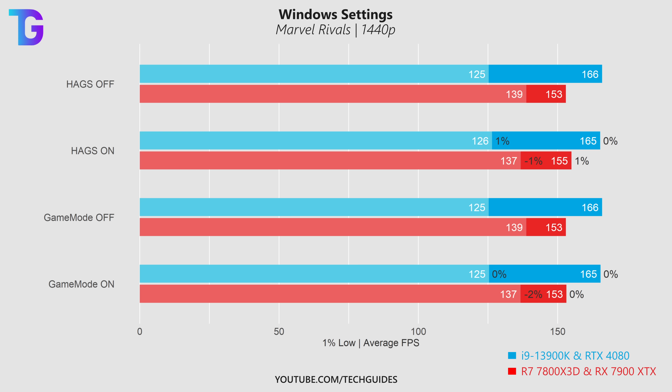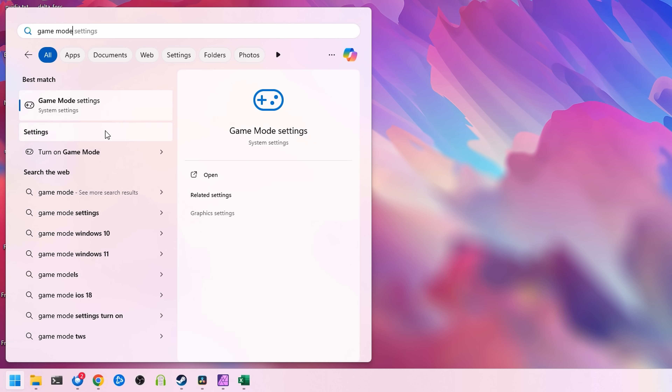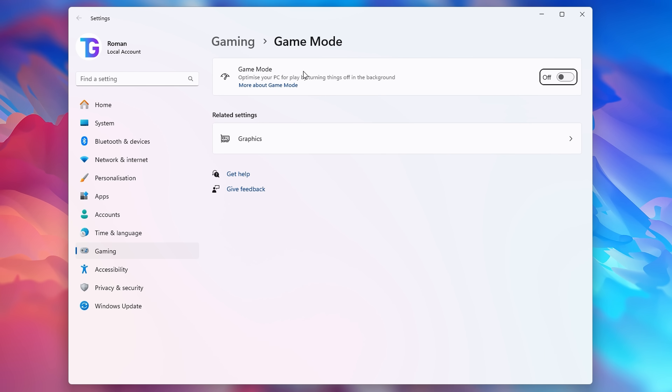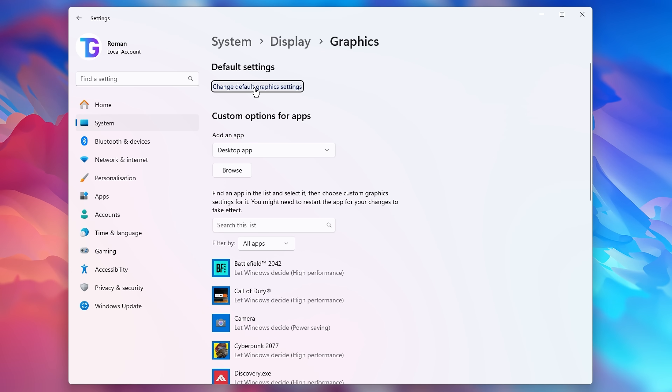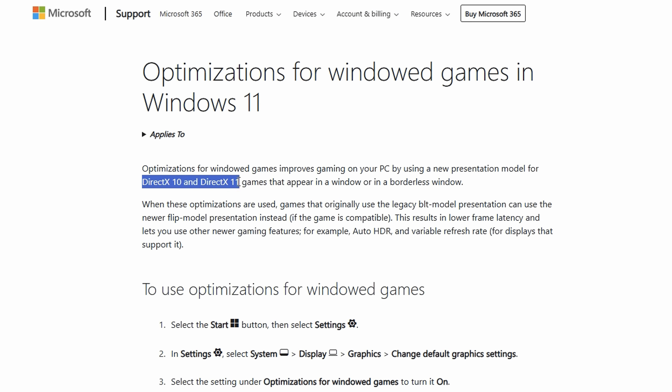However, if you want these options enabled for other games, they also won't introduce any performance reductions in Marvel Rivals. You can find these settings by clicking on the Start menu and typing 'Game Mode', then navigating to the related graphics settings and clicking 'Change default graphics settings' to find hardware accelerated GPU scheduling. Note that the 'optimizations for windowed games' option only affects DirectX 10 and 11 games — Marvel Rivals uses DirectX 12, so it doesn't apply.